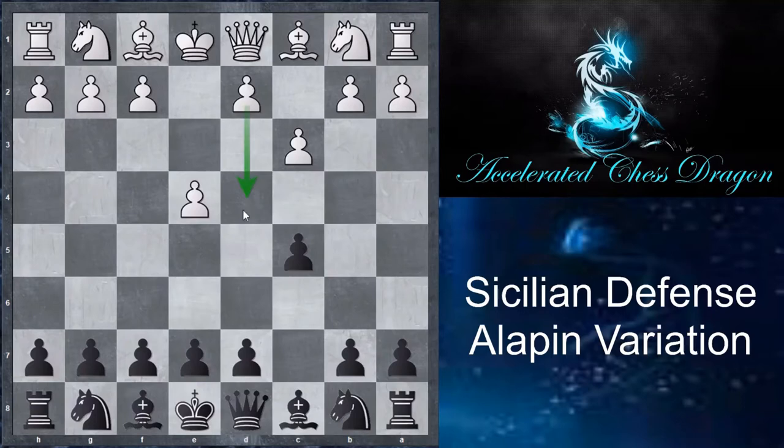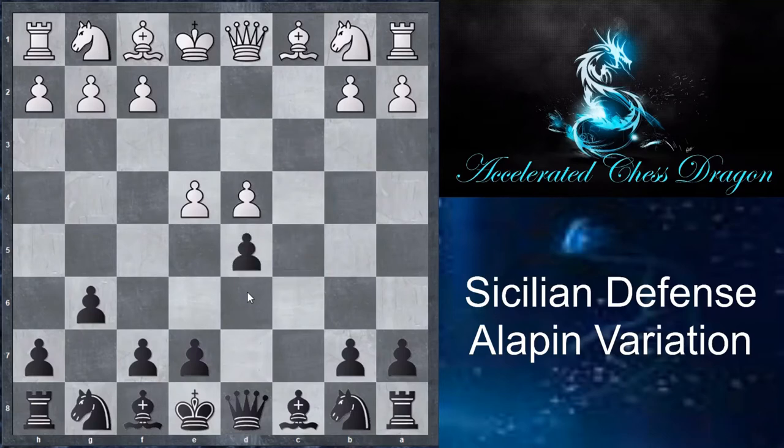So what is black going to do? There are a couple of ways to approach this variation. Some include d5 and also simply Nf6, attacking the e4 pawn in both scenarios. But in this case, black is not going to worry about the e4 pawn and instead goes g6, trying to fianchetto the bishop as early as possible. White goes d4, black takes the pawn, and after cxd4, black plays d5, trying to strike at white's central pawns.